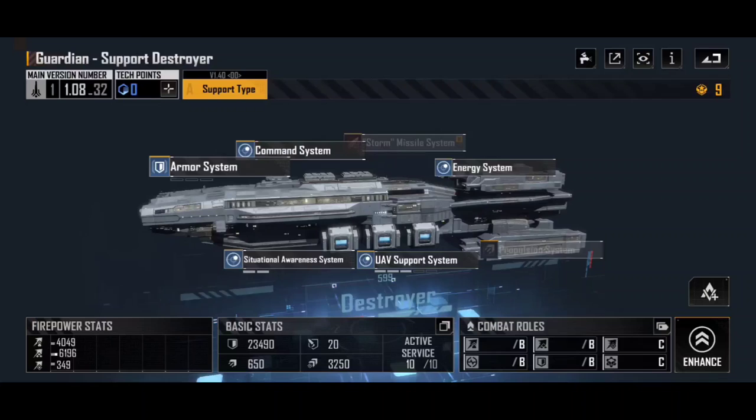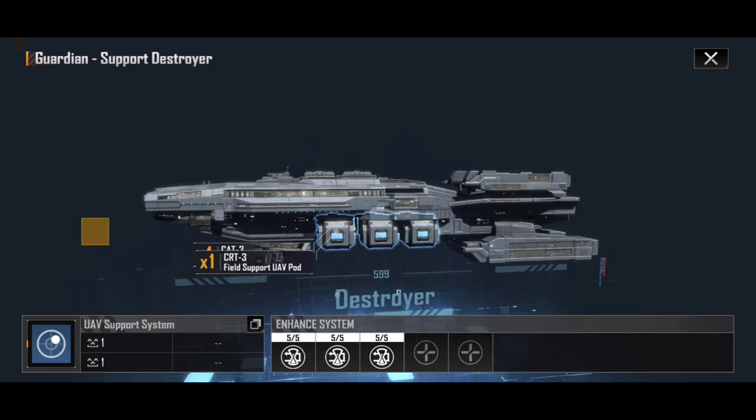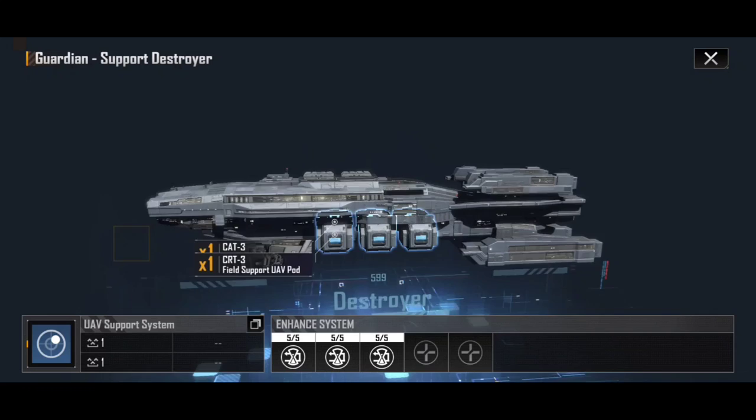Here are a couple of parts worth mentioning. The CRT-3 field support UAV pod carries one repair UAV squad and anti-aircraft ones as well. You'll notice it has fewer UAVs than the Tundra, but that's because the Guardian has missiles doing more damage from the ship directly. The Tundra is heavily reliant on its UAVs with just a little cannon support, whereas the Guardian is less reliant on its UAVs. It does a lot of missile damage as well, which works surprisingly well against corvettes.